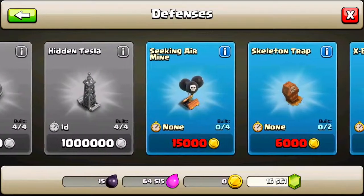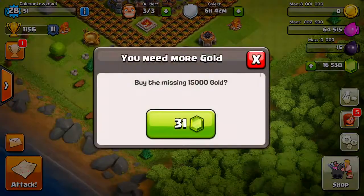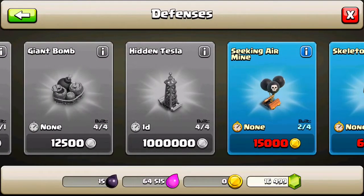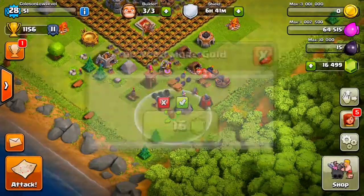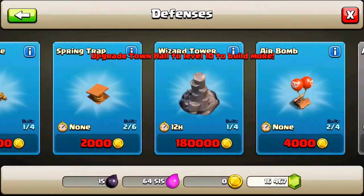Giant bombs and hidden Teslas are sorted. Let's go get a couple of seeking air mines — these are retardedly expensive, like 15,000 per air mine compared to 4,000. This is just not fair. Skeleton traps — always nice to have. Got two of those bad boys.